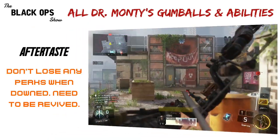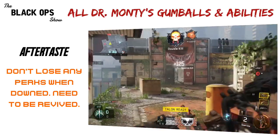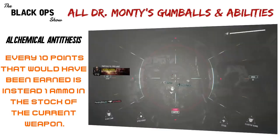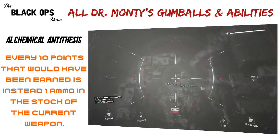First up is Aftertaste: don't lose any perks when down, but still need to be revived. This happens immediately and lasts for three rounds. Alchemical Antithesis: every ten points that would have been earned is instead one ammo in the stock of the current weapon. This is immediate and lasts for 30 seconds.